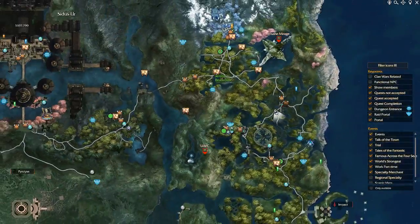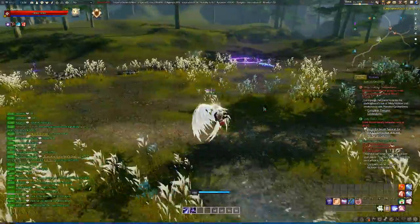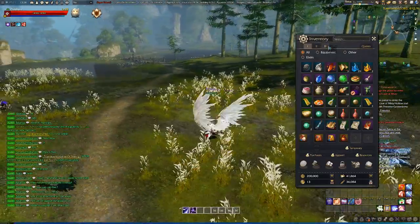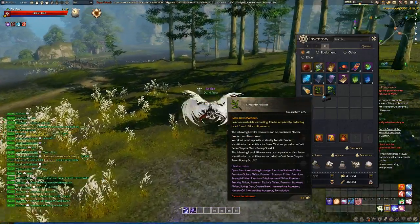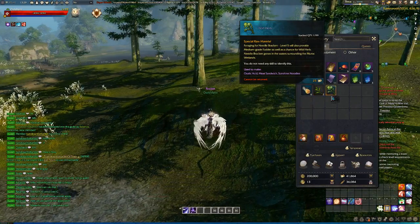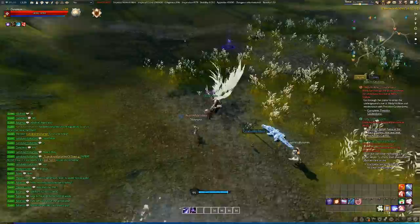So in pretty much this area here, you can find them around here, and yeah, as you saw I just mined one back here. And I got — I got the standard folder, which is a level 5 and 10 herb resource and level 5 wild herb. And that's pretty much what you get here in the area for this thing.